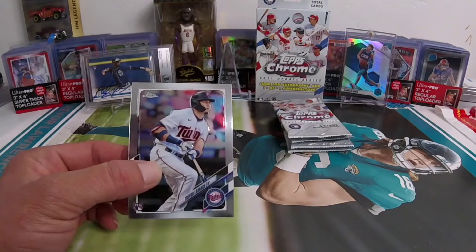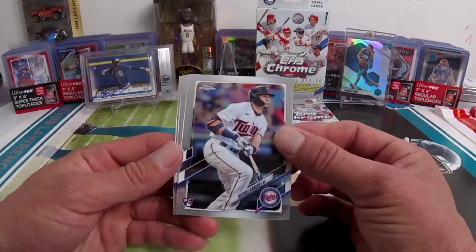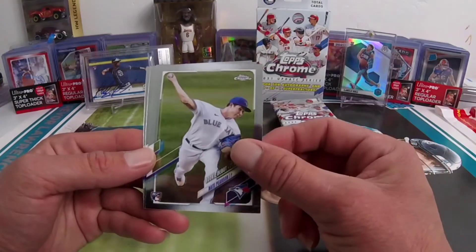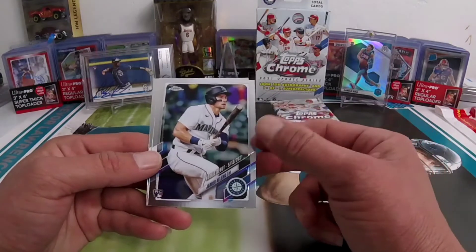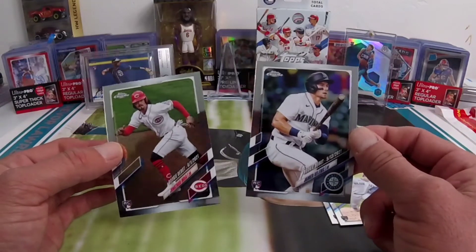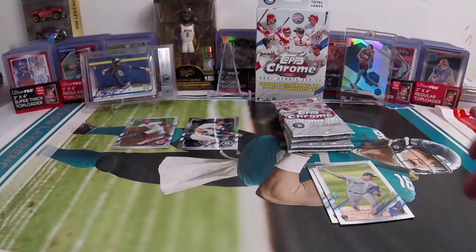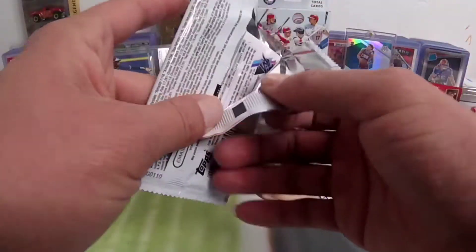Do we still have a purple in here? So we don't have purples here — okay, well that sucks. Let's see what we can get here: Trevor Darnik, Nate Pearson. Hopefully we can get a Kelenic here — Jed Kelenic, the debut! And hopefully the base Jonathan India — oh damn, first pack magic baby! Nice, I'll take that for sure. Not too bad of a start.